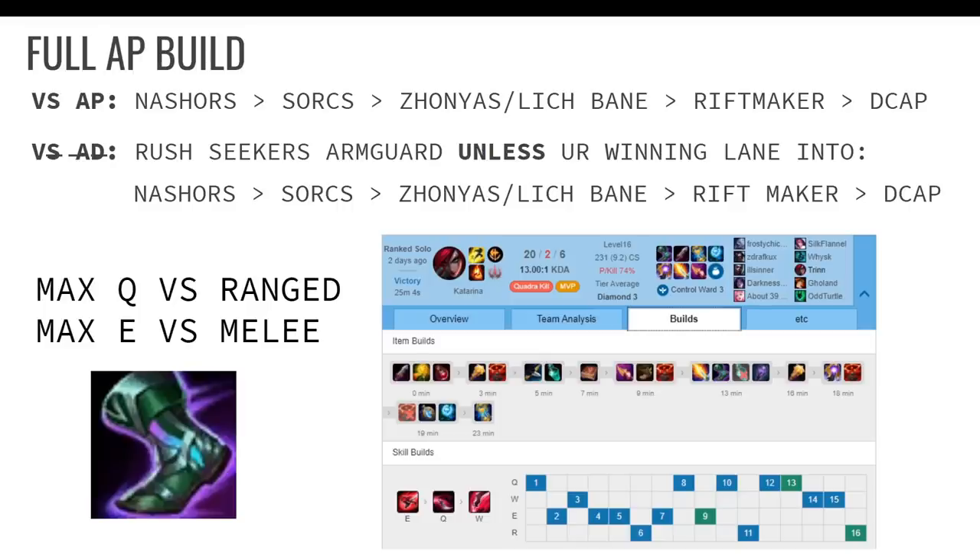For last item, you don't really go Void Staff because Riftmaker gives you true damage — unless they're hard stacking magic resist. Deathcap should be your last item for the most part. Also, rush Seeker's Armguard against AD matchups unless you're hard winning lane. Max Q versus ranged matchups, Max E versus melee — so against Talon or Ekko, you want to max E. With the AP build, you ideally always go Sorcerer's Boots. The only time you don't is if you really need Merc Treads, like versus Fiddlesticks and a bunch of CC.